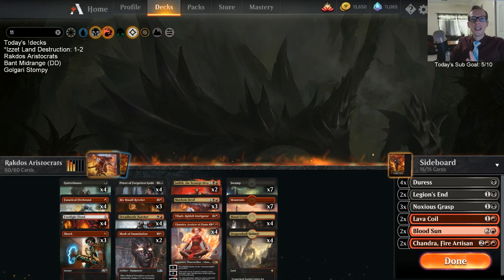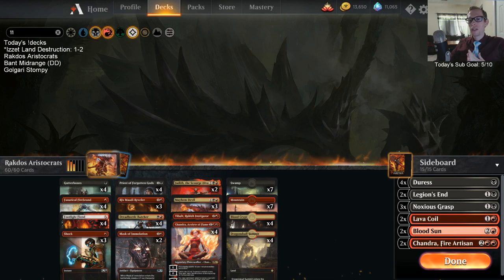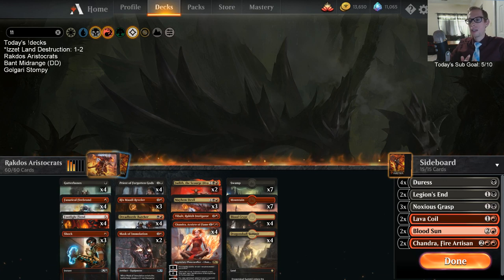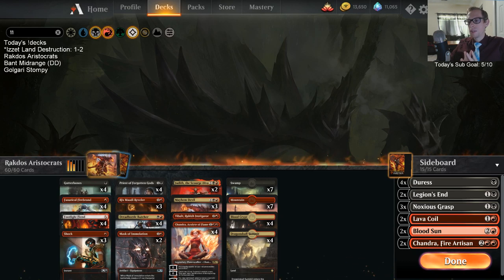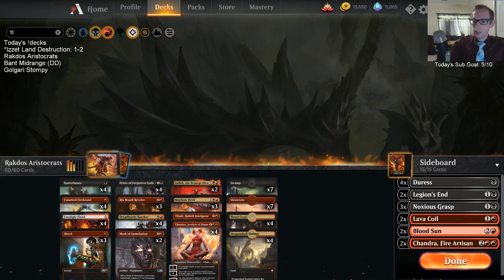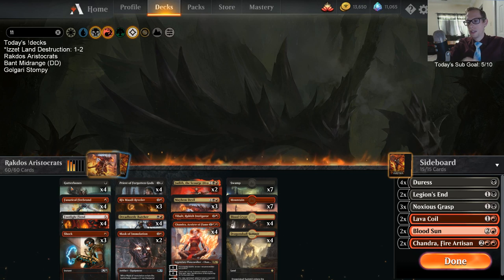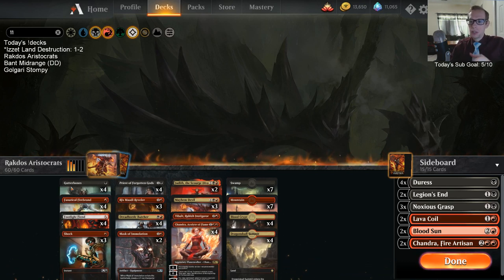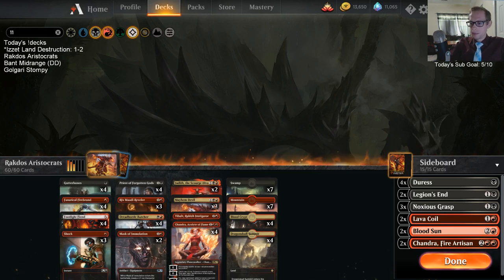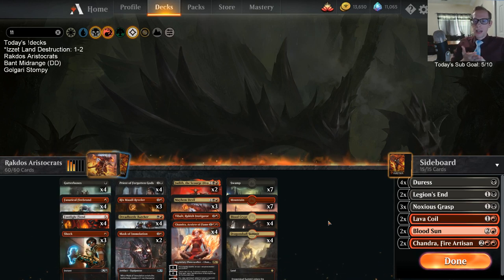Welcome everybody in Twitch chat and everybody on YouTube watching this video later on - it's time for some Rakdos Aristocrats! It's been a little while since we've played this sweet red-black aggro deck. Since the last time we played it, we had Bontus in here, a fourth Mayhem Devil, our curve was a little bit higher, and we were only playing two Gutterbones. Now we're going with four and keeping it compact with just all ones, twos, and threes - 22 lands - and getting the fourth Chandra Acolyte of Flame in here.